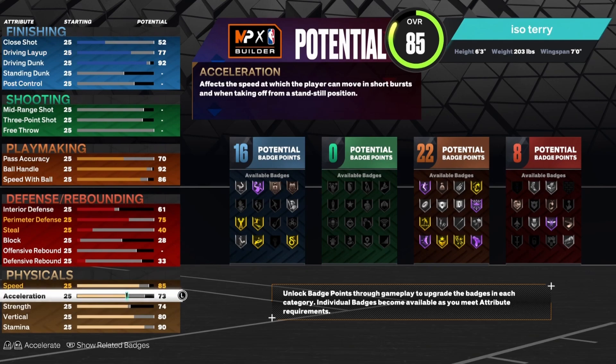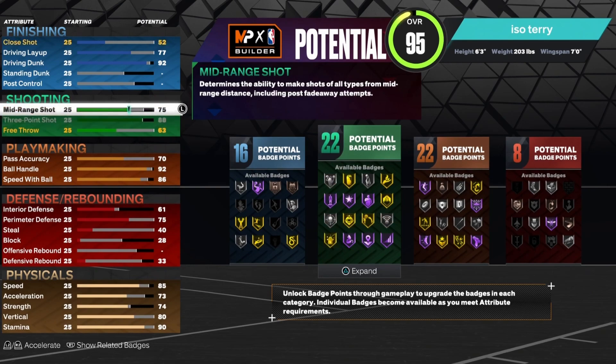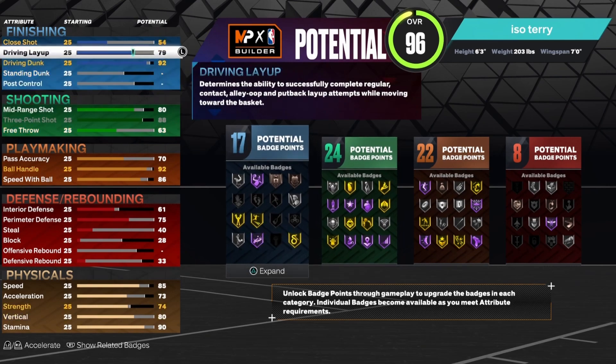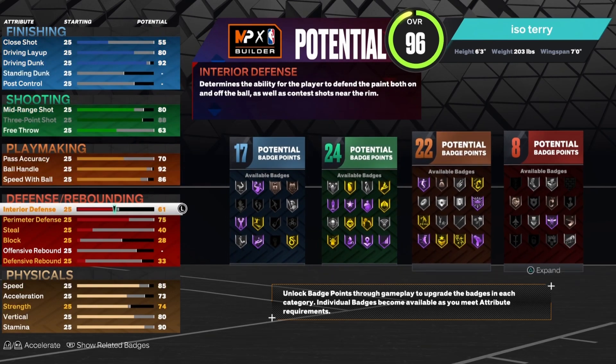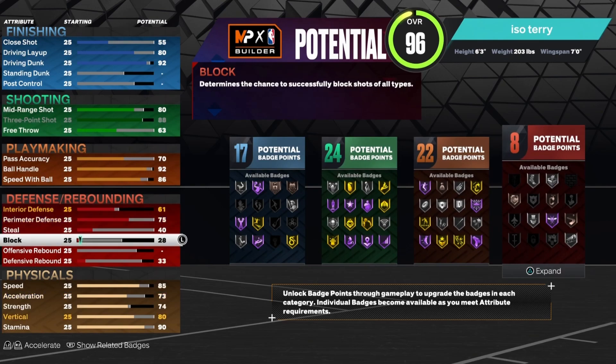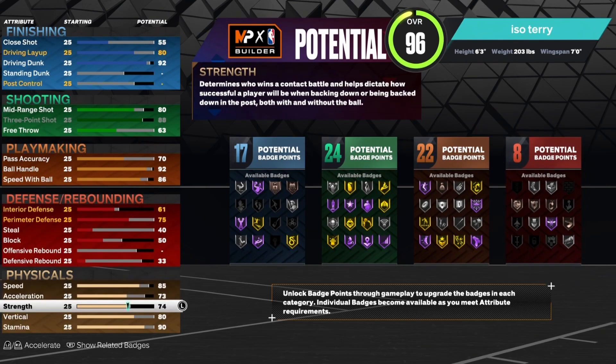Now all we gotta do is really go to our three-pointer. I'm checking over everything right now — I feel like an 88 is really good. You get all the jump shot releases, and it's just a really good three-pointer. Everything looks good. I'm gonna do a few touch-ups to make the build even better, but just copy down everything I put.